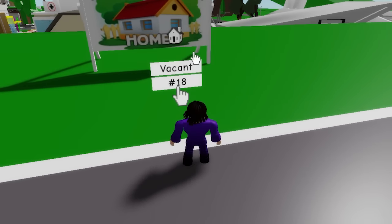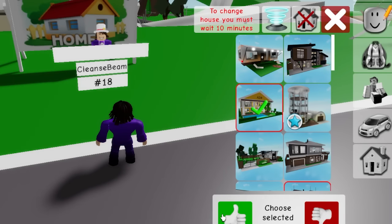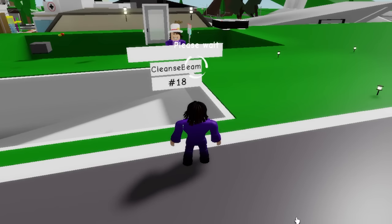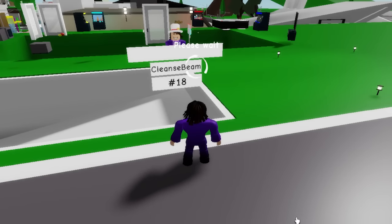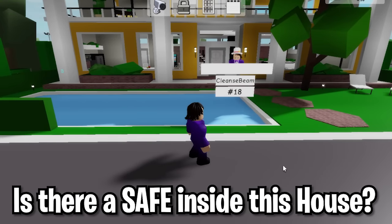I'm going to spawn it over here and show you guys. It's going to be this one right here. It looks like a very, very cool house — very luxurious. You guys even get a free pool if you don't have Premium. But the only thing is that there isn't a safe inside this house.